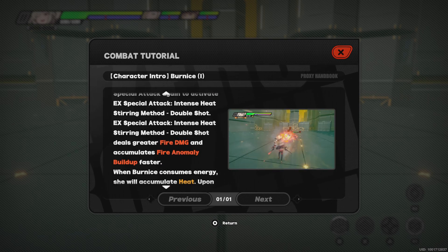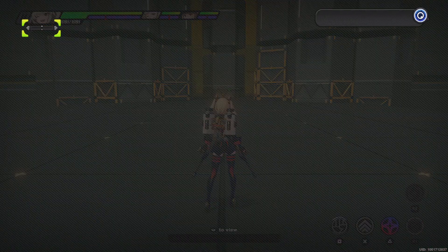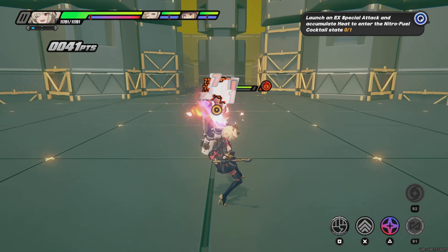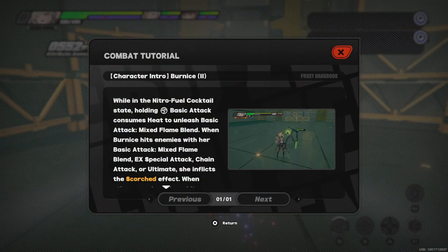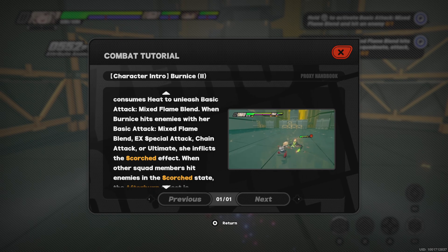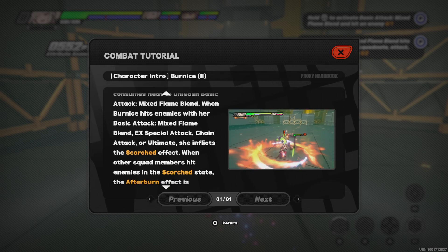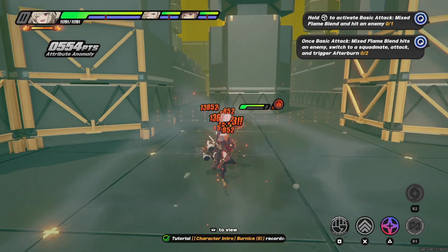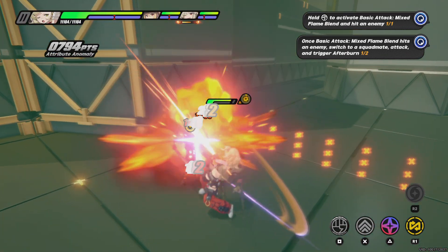So you hold that and you can consume it. Double tap it — that's how you do that. While in the Nitro Fuel Cocktail state, holding does the spinny thing. And that's pretty good — you get the Scorch state. Basically you do this and as you can see, they got the Scorch effect.